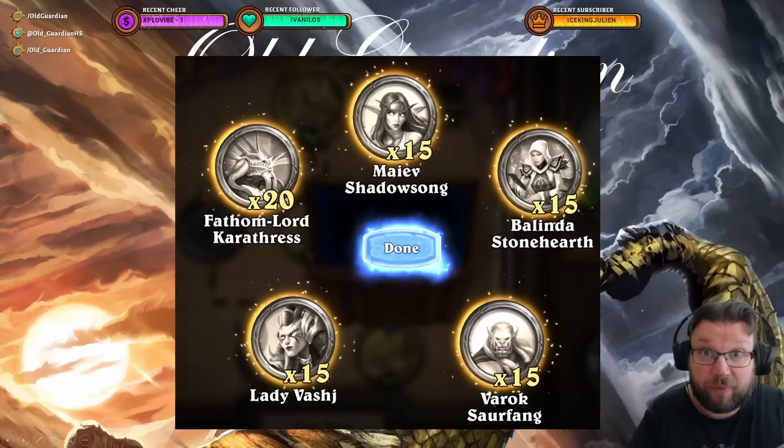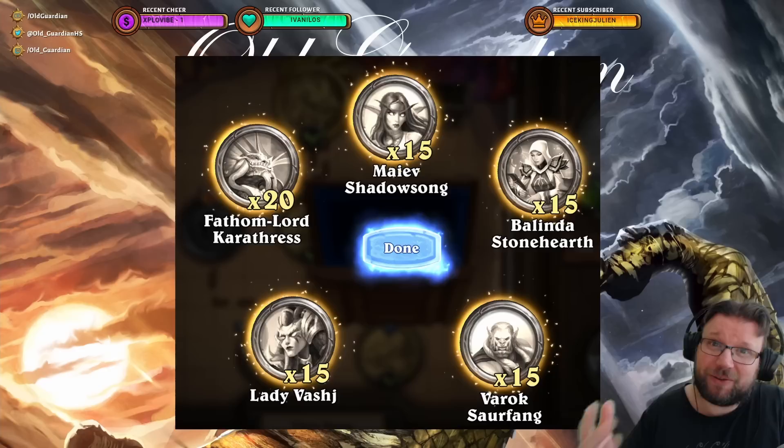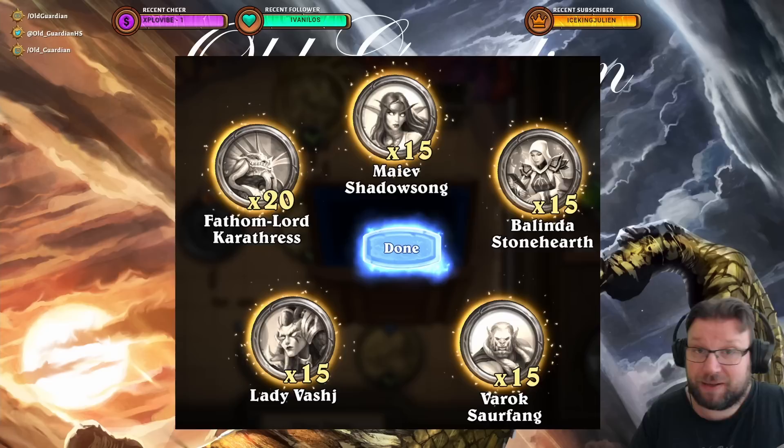Hello everyone, it's Old Guardian here. The latest Hustle Mercenaries batch gave us a whole bunch of new mercenaries, and as you start to complete tasks for those new mercenaries, you will find out that you still need a lot of coins to max these, and what is the most effective way to max all of these new mercenaries?